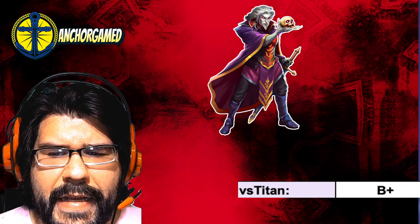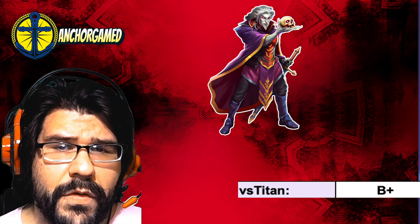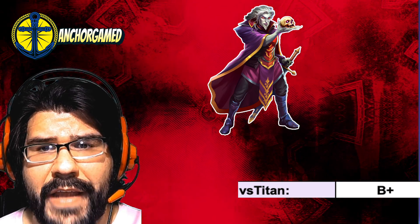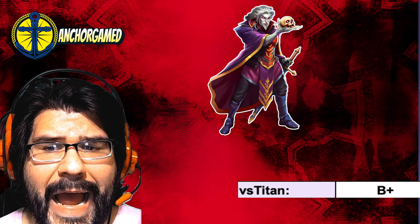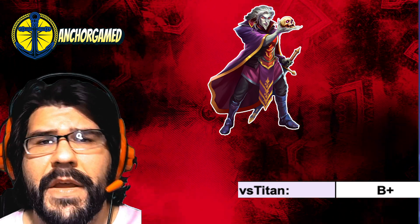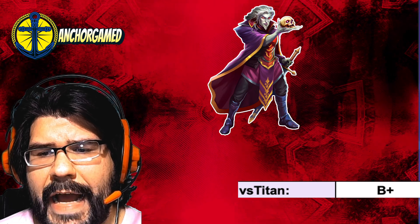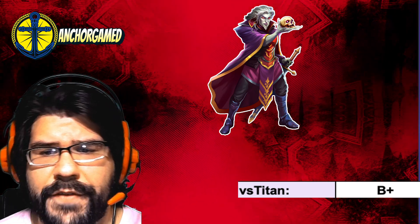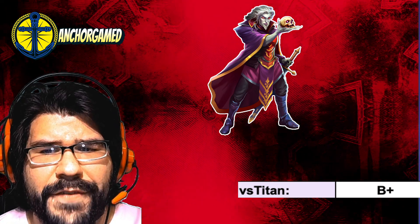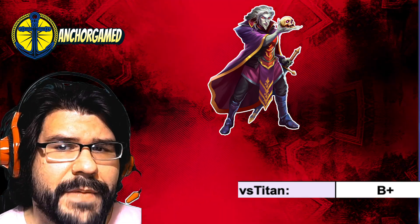When we take a look at his grades against the Titan, he is going to get a B-plus grade. The only reason why he gets a B-plus is because his tile damage is actually ridiculous at 778. If you are putting emblems on him, you could definitely see him fitting into a Titan team for the high tile damage. The allies getting 30% defense for 3 turns definitely helps out quite a bit, but it's mostly just for the high tile damage.